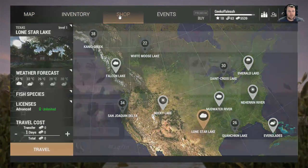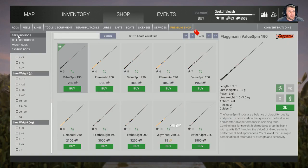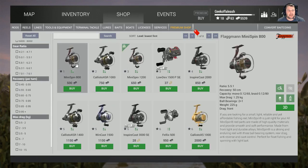First of all, you need to go to the shop. When you get to level three you can actually buy a spin rod — I thoroughly recommend it. Once you get to level three it costs 1,250. It's the Value Spin 190. Now you can use your reel that you've already got for your telescopic rod, which is your Mini Spin 800 if you've got that. If not, and you've got the money, you can go for the Mini Spin 1200.